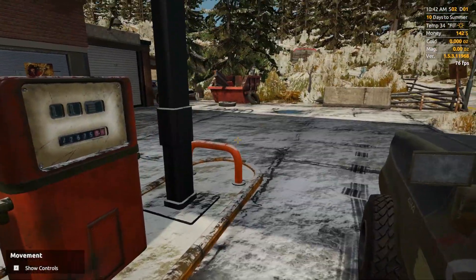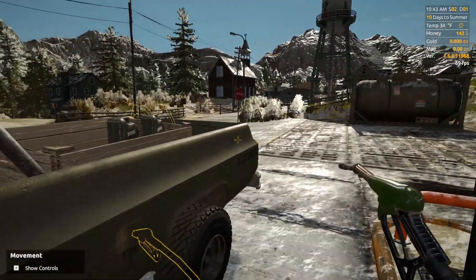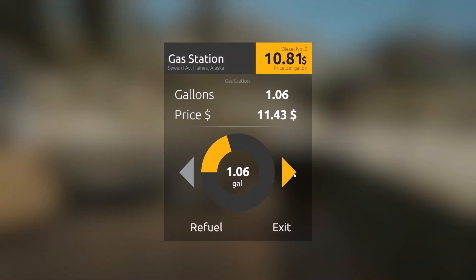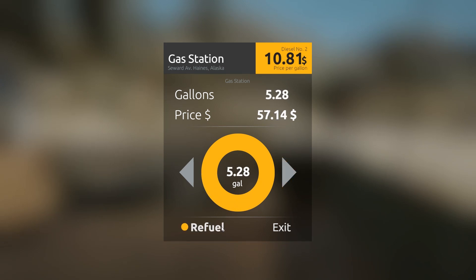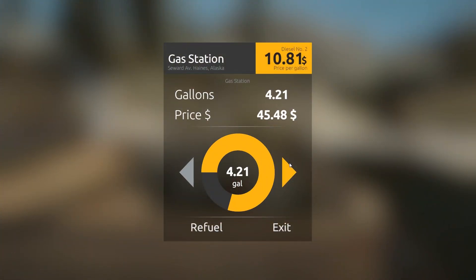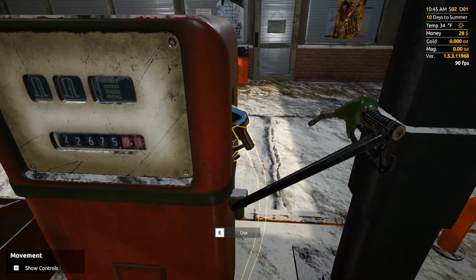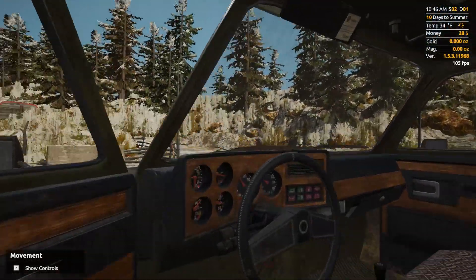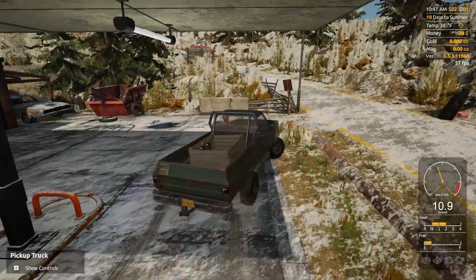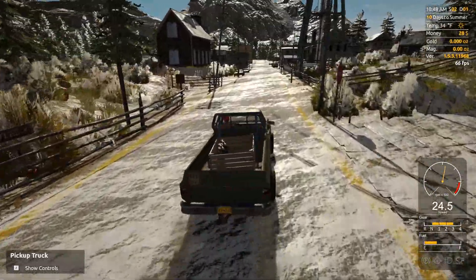We'll treat this first episode as a little bit of a tutorial. Come to the gas station — it's just down the street from the bank. Grab your nozzle and it's simple as that, just press E on it. Or if you're using a controller it'll pop up and show you. Fill both of them all the way up — that's expensive. Probably should put gas in the truck but we'll be good for a couple days until we get some money rolling in. Back to the claim.